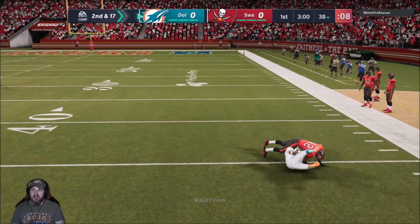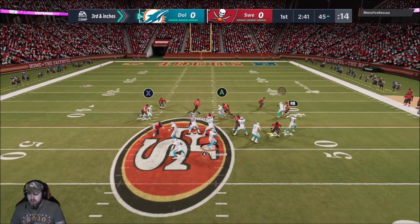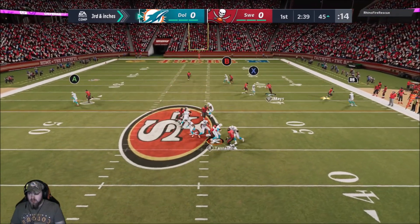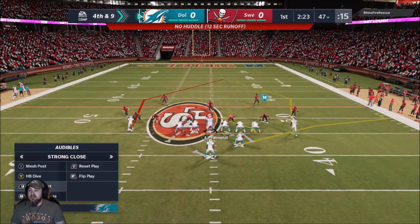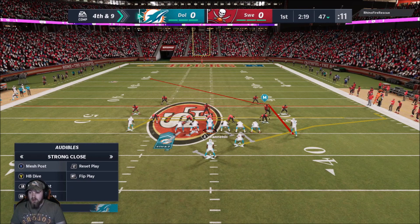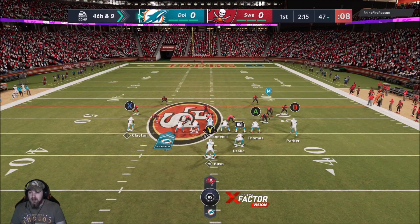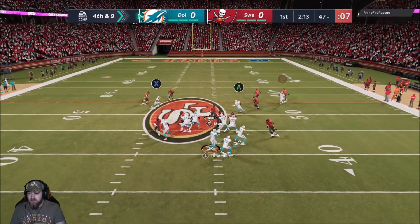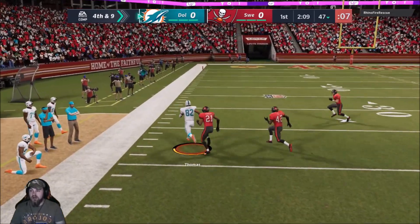Mark Clayton, first down — no huddle. Guys, I did not know that was third down — I thought I got the first. And now we're on fourth and nine, and I'm in no-huddle so we got to go for it. Get that dump off to Logan Thomas, pick up those yards — come on, let's go.